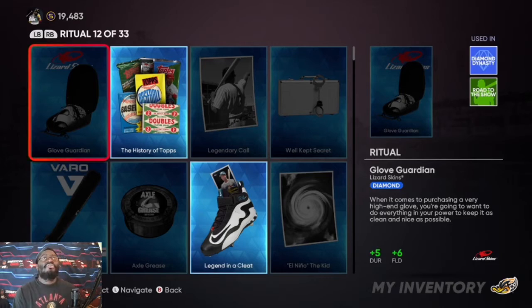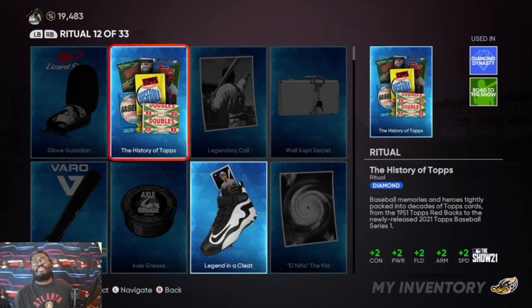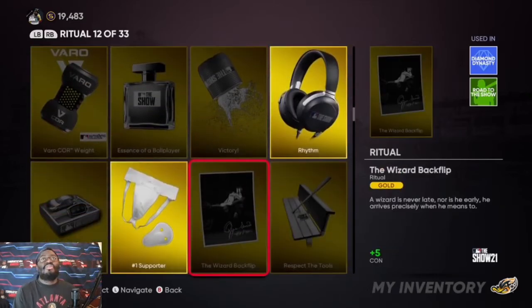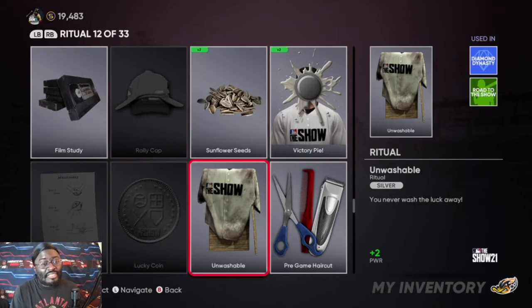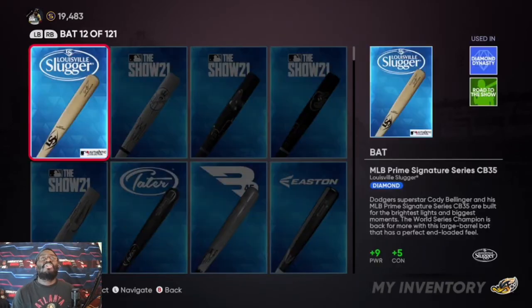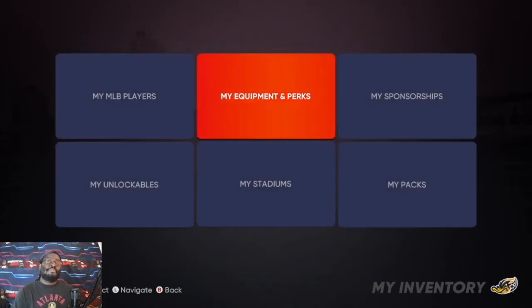Rituals are very key as well. The Glove Guardian gives plus five durability and plus six fielding. I have the History of Topps, which gives plus two contact, plus two power, plus two fielding, plus two arm, and plus two speed. I also have Legend in the Cleats — that's Ken Griffey Jr. — which gives plus seven speed and plus seven steal. You have to buy these things with stubs, just like in 2K.